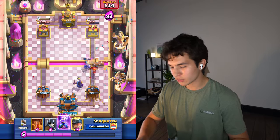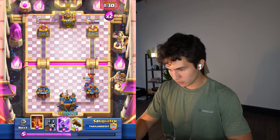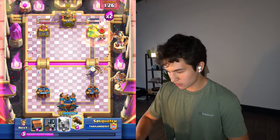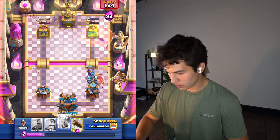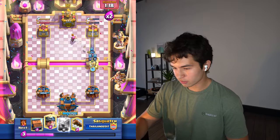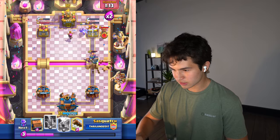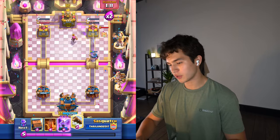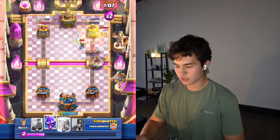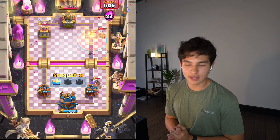We're not losing to this because that would be embarrassing. We're just gonna keep pressuring now, clogging up the lane. So even if he wants to play the hog, he can't get a hit. The whole point is that if you clog up the lane then he can't get a hit. But now the Duchess's daggers have run out - we can just minor, we get the hit, and poison will take the win. That's how you beat the dagger Duchess.